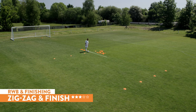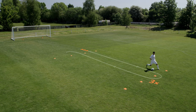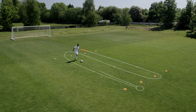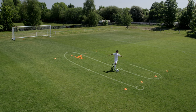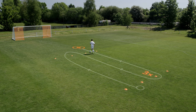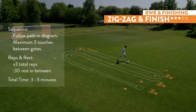Zig-zag and finish. Use three touches to advance through the first gate. Quick turn. Three touches coming back. Turn. Accelerate. Three touches. Stop the ball, reverse direction. Three touches through each gate. Focus on your technique and control. As you approach the final gate, set up your shot and finish. Do three reps with 30-second rest in between. If you do not have a goal for this drill, shoot at any target with accuracy. Three to five minutes of total training time.